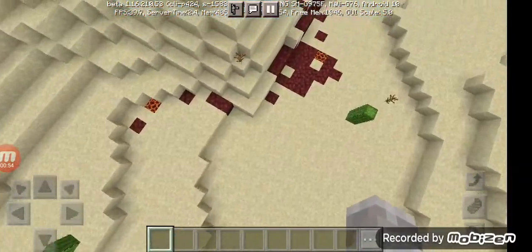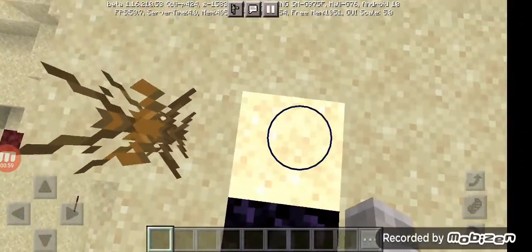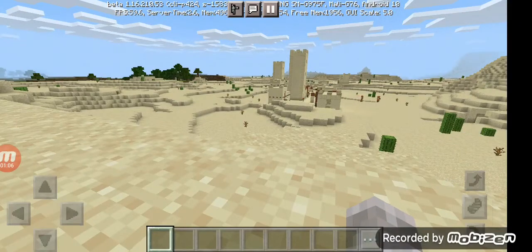And also a ruined nether portal just here, just down here, with Sharpness and Fortune enchantments on the items.